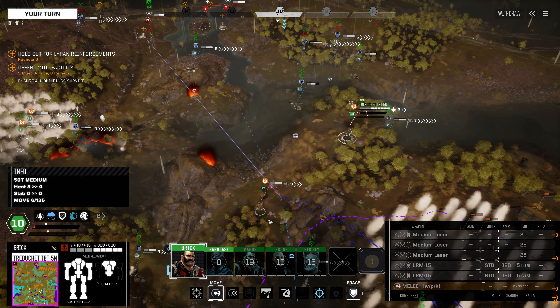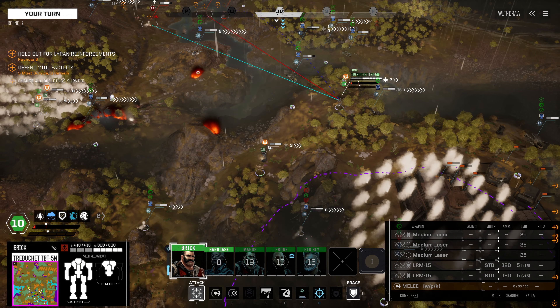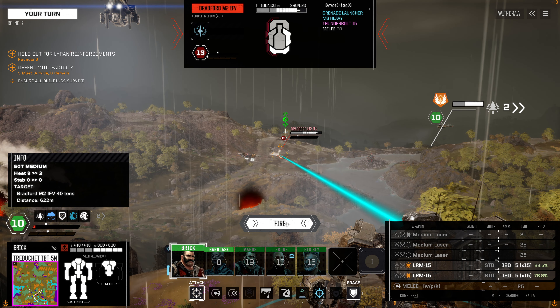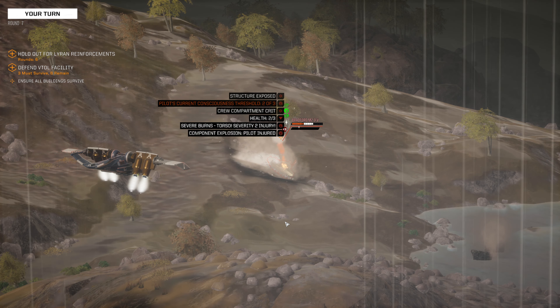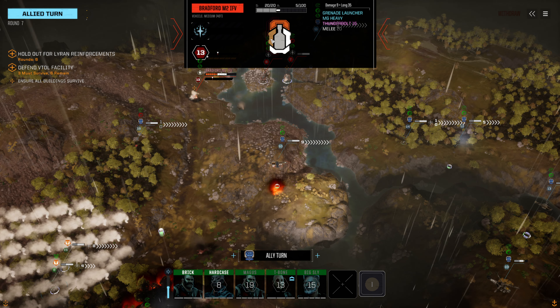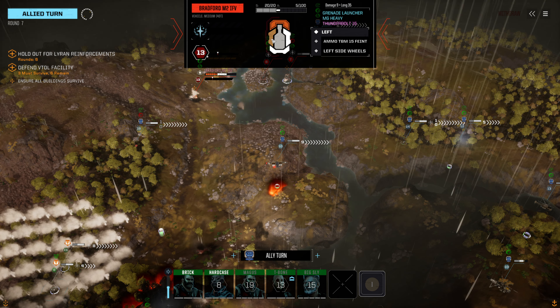Now we can move our Trebuchet - it's parking right here, and I think we just stay put and continue lobbing missiles. We're using standard LRM 15s and we can fire on the Ostwar or the Bradford - obviously hit odds are better on the Bradford. Let's do it. Structure exposure, crew compartment crit there. So that Bradford is close to being eliminated, but we did not quite take it out. VTOLs may well be able to do that. Its front arc and left side are significantly weakened, so we hit it from any side and it could die.